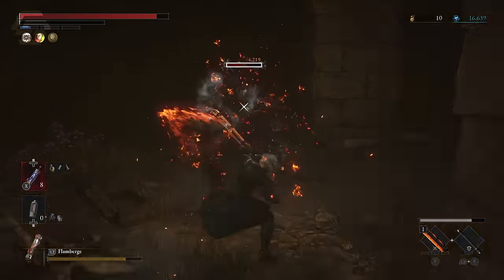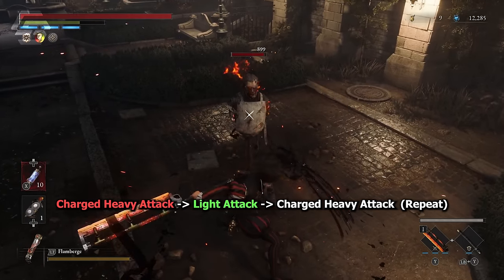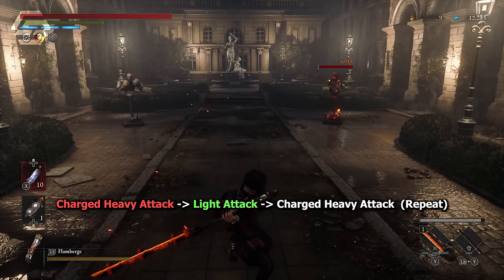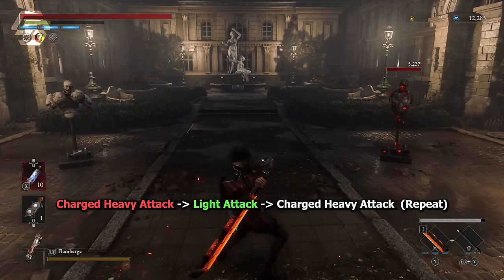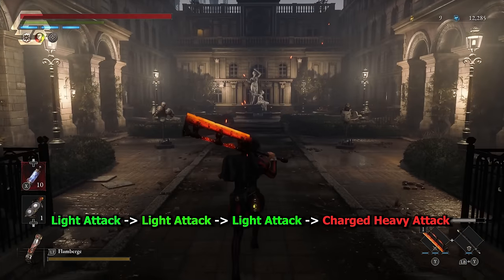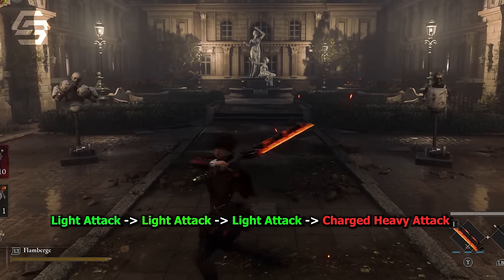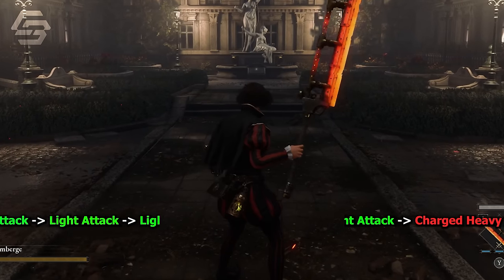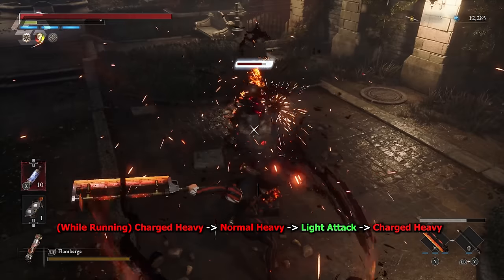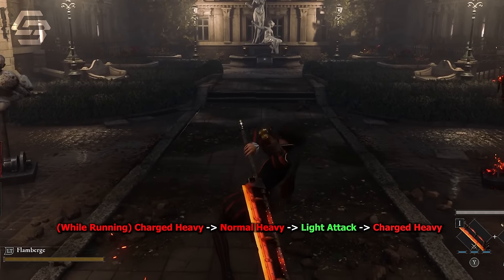I also want to share some Black Steel Cutter combo moves that I personally use and highly recommend for maximum effectiveness. The first combo starts with a charged heavy attack that can be seamlessly transitioned into a light attack, allowing you to continue the combo depending on your stamina bar. The next combo is three light attacks followed by a charged heavy attack — this charged attack is a 360 spin that can hit all surrounding enemies. The last combo requires you to be running: sprint at the enemy, start with a running charged heavy attack, followed by a regular heavy attack, a light attack, then finish with a charged heavy.